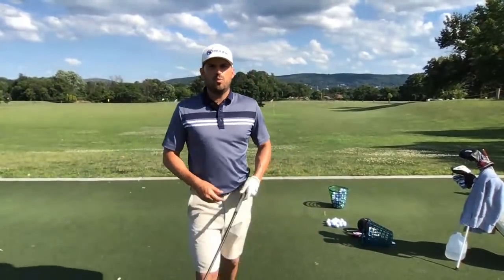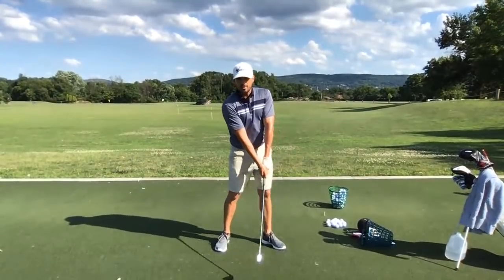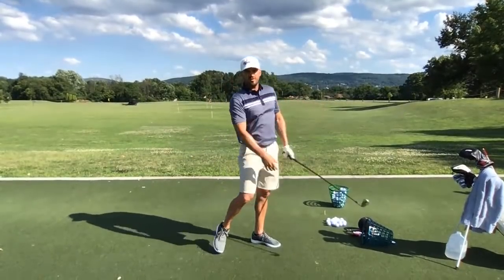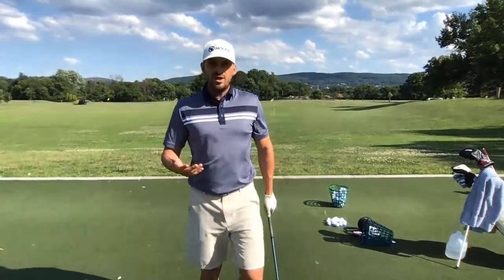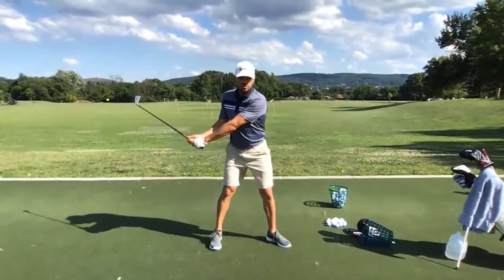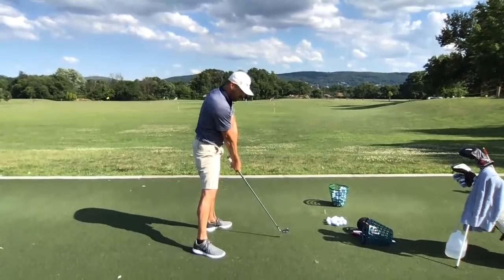Jay asks: finding that he's hitting at instead of through the ball — thoughts to fix? Two initial thoughts: number one, where you feel like you're throwing your arms and hands. We talked about extending the arm — you can feel like you throw and extend your arms at the ball, past the ball about 45 degrees or kind of down at the target line. If you feel like you're more here, you want to potentially have a sensation of throwing your arms more 45 out in front.